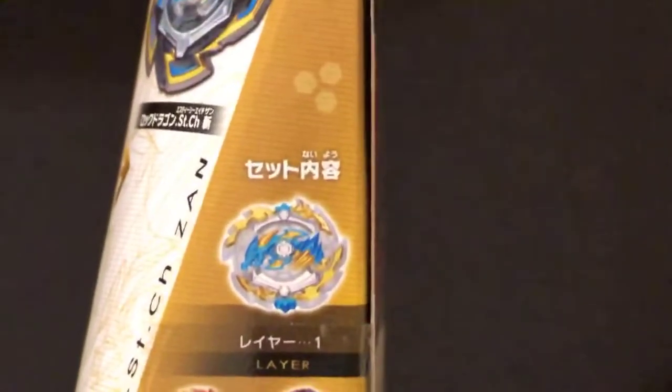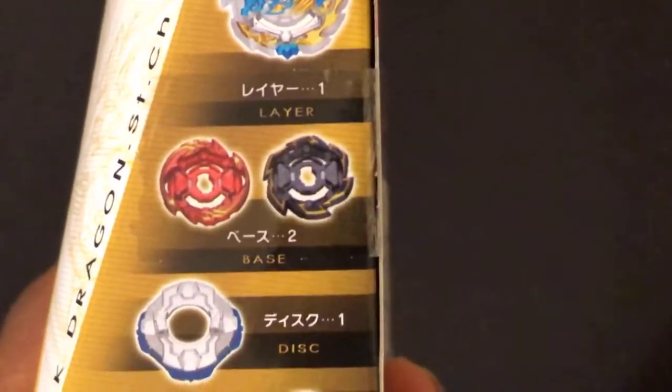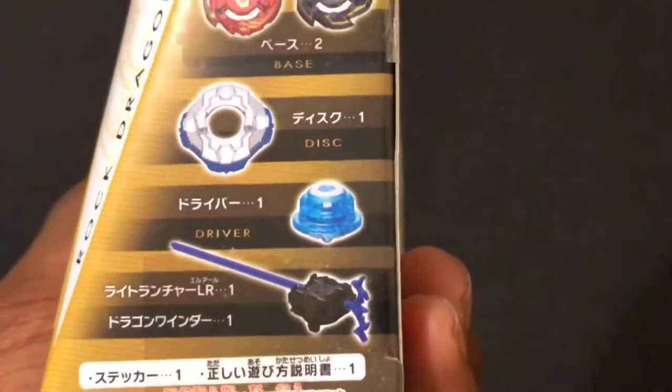Left side of the box shows how you put together a gachinko Beyblade. The right side of the box shows the power of the parts — the layer itself, which is Ace Dragon Zan, Grand and Rock, two extra bases, disc is Sting, and driver is Charge.